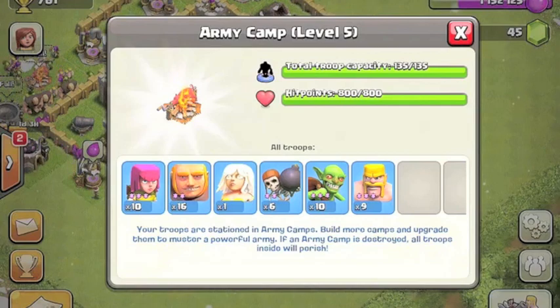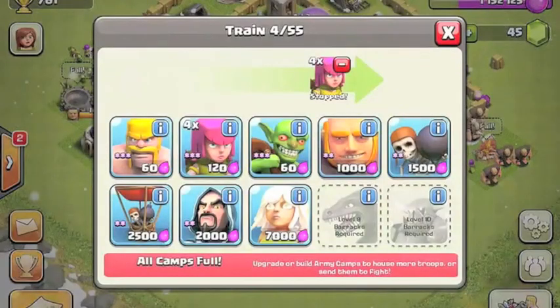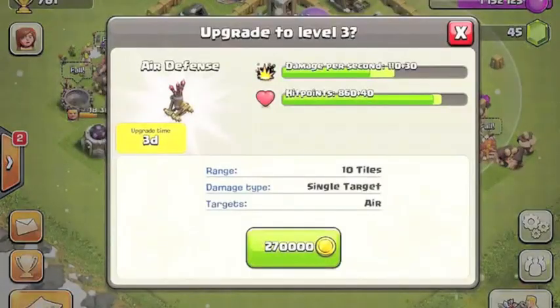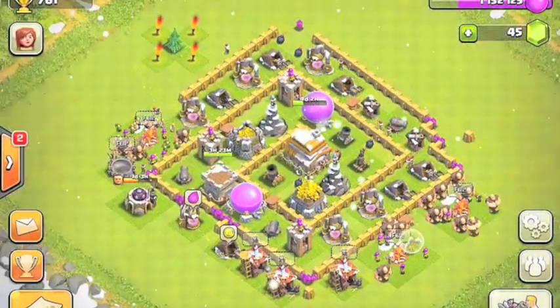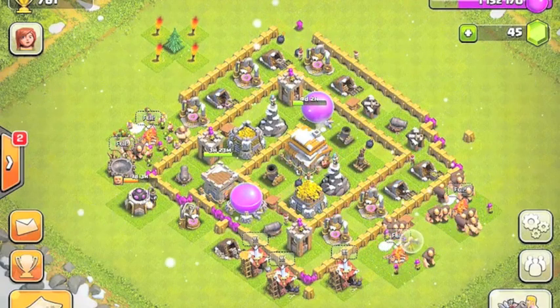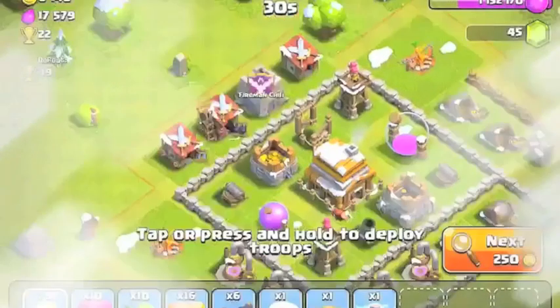I'm going to have to get the air defense down or they will - I don't know - three-shot this thing. I'm not 100% sure what its health is, 430, so it's decent health. But my air defense at level two, which is low, would like four-shot that thing. So I don't know how this is going to go - it's probably going to suck, I'm going to be honest with you.